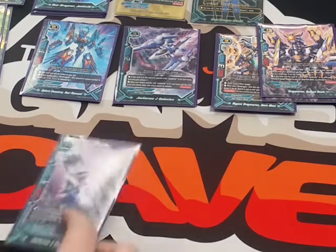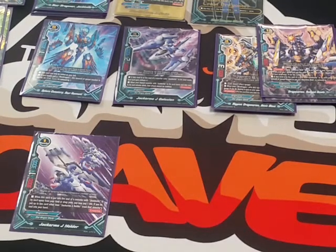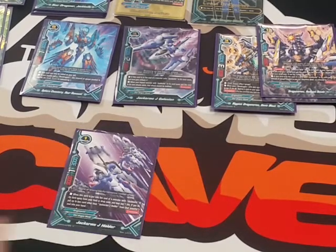The next card we play is Jack Arms J Holder — 3,000 power, 1 critical, 3,000 defense. His ability is when this card is put into the soul of a monster with Jackknife in its name from your field or drop zone, you may pay 1 life. If you do, put up to 1 card other than Jack Arms J Holder from that monster's soul into your hand. This is very handy in case spells, impact monsters, or items get into Jackknife's soul — and it does lower your health.